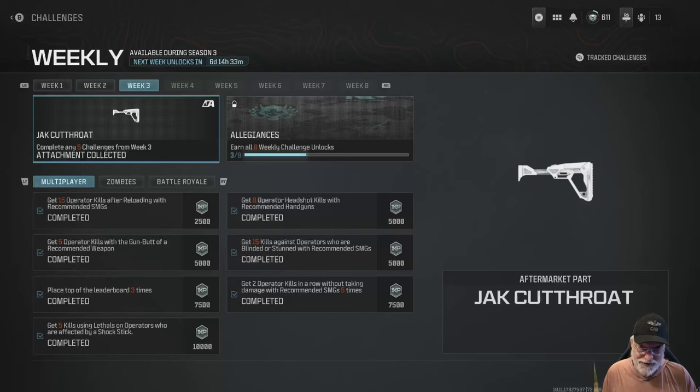Newbie reporting for duty with the Season 3 Week 3 challenges. The prize — if you get five of them completed — is the Jack Cutthroat stock. I've already published a video on the Jack Cutthroat; it is worth doing these challenges for, it's a very powerful attachment. This week is a little different from previous weekly challenges because you only need one weapon. Two configurations: leave the weapon the way it is, but the loadout changes from flash grenades or stunners to stem shots and lethals. I used the Horace SMG — this is an SMG-centric weekly challenge.